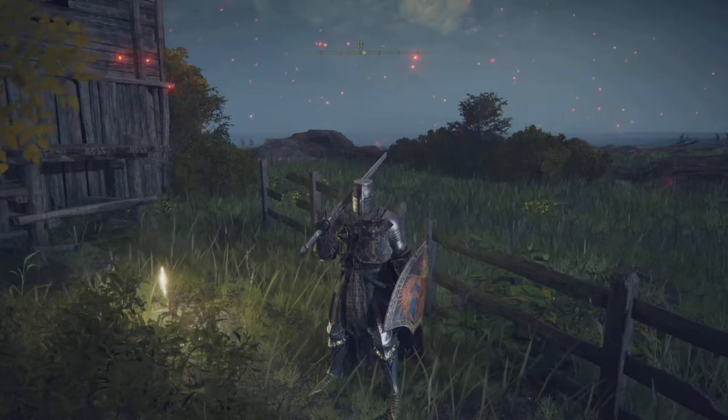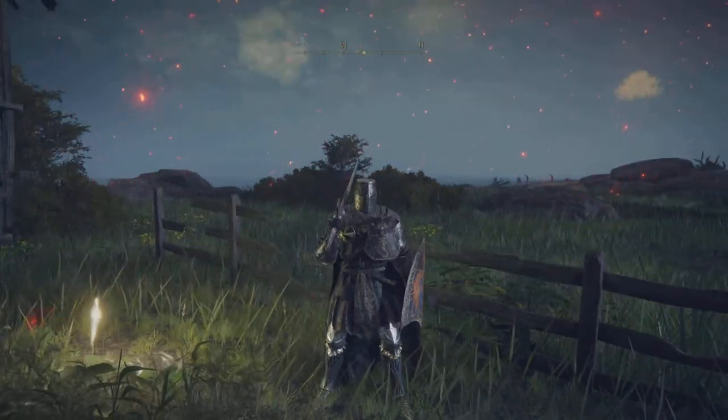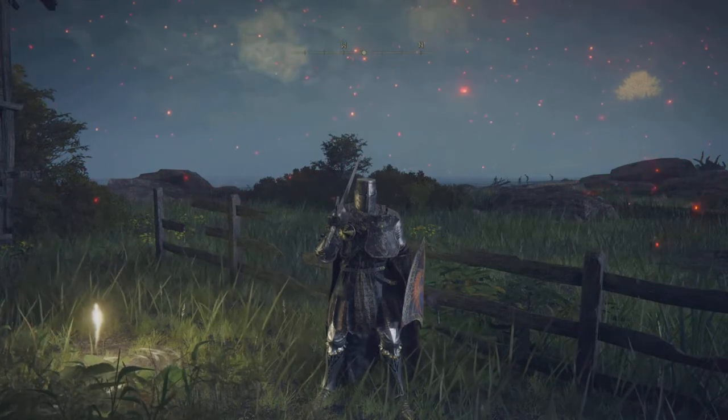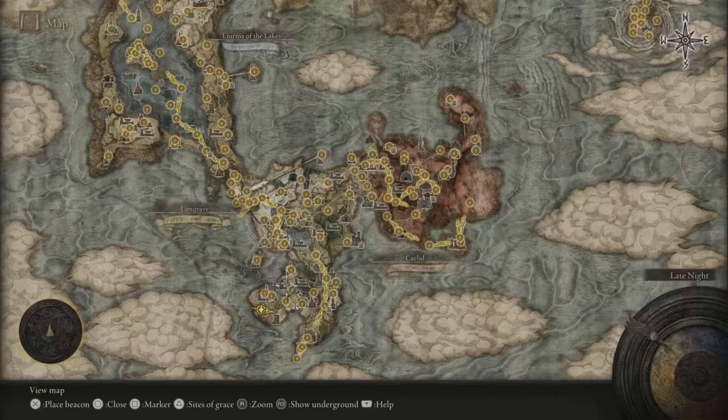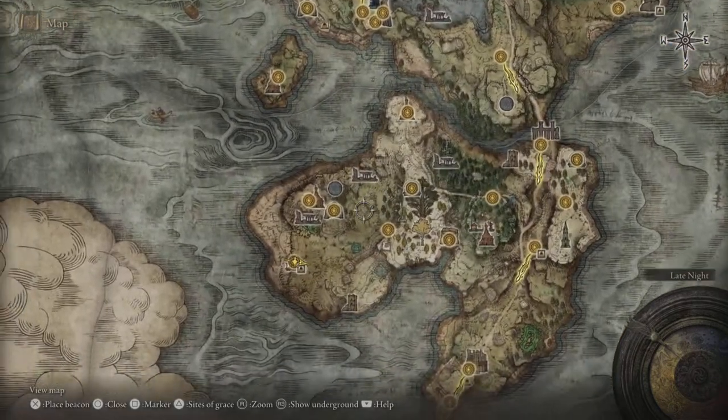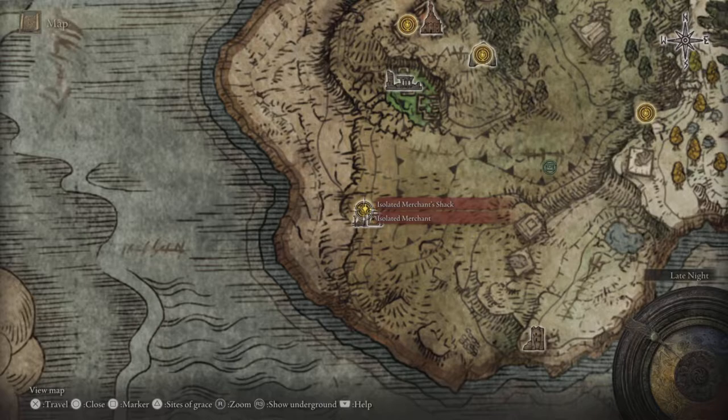Next, what you want to do is find the materials. There's only one place you can get both of them in the same area fairly easily, and it is at the bottom of this map, down below Limgrave, in the far left corner, over in the isolated merchant shack.